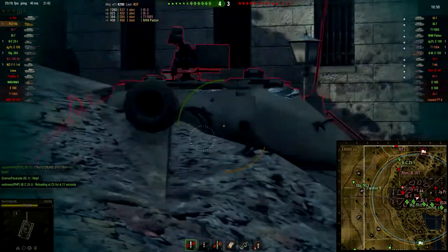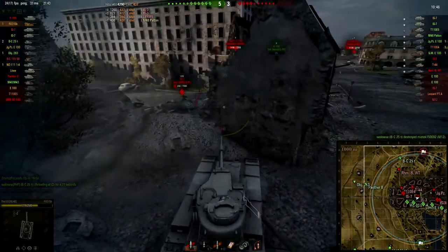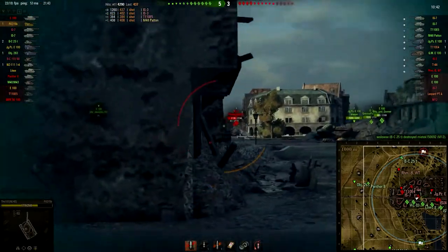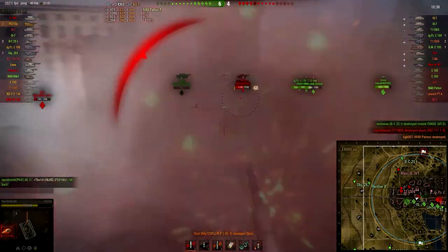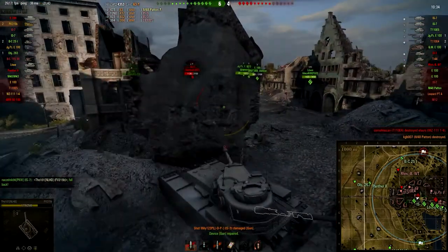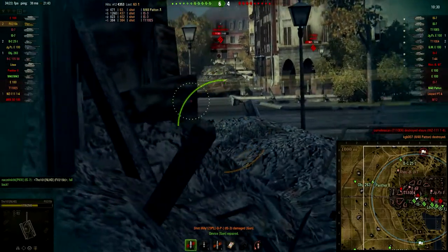An IS-7 appeared as well in that countering position. I don't have a shot so I pull back to put one shot into the IS-3, but it bounces — can't do anything about it. I get a shot at the M48 Patton and take him out. My gun gets damaged but repaired instantly, so that is no problem.